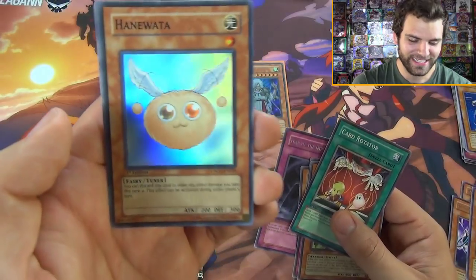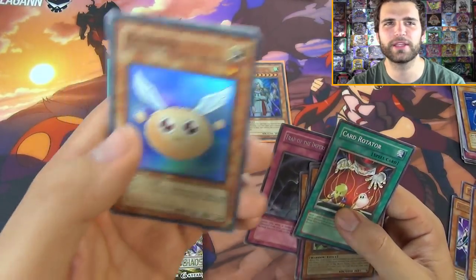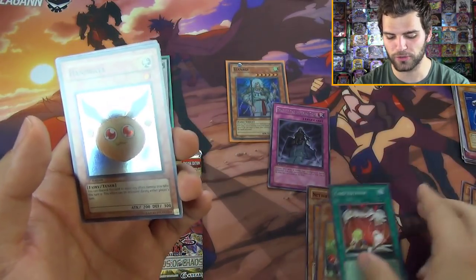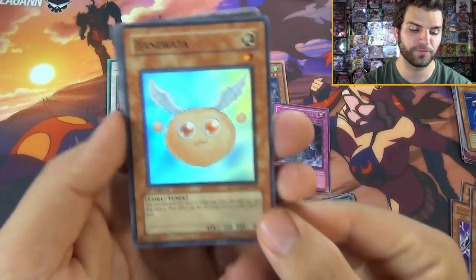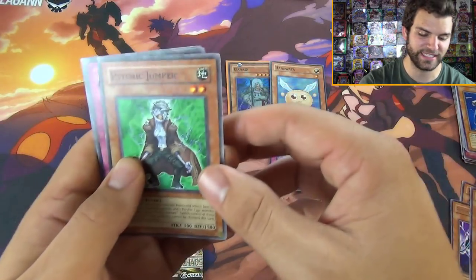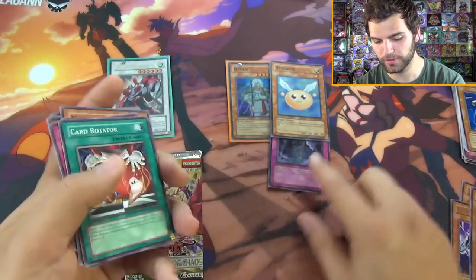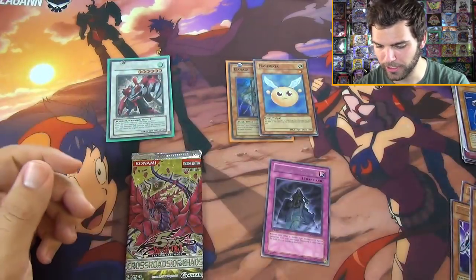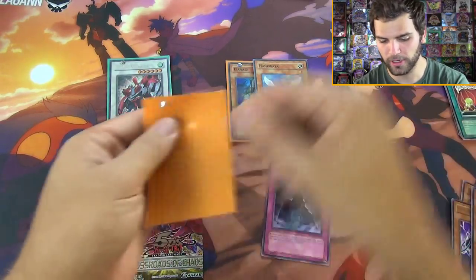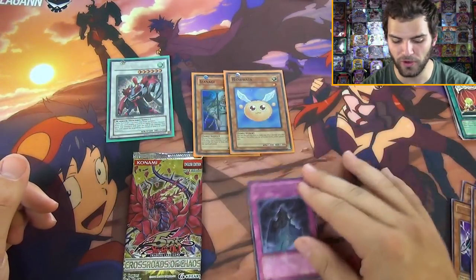Honey Wada! You can discard this card to make any effect damage this turn zero - can be activated during either player's turn. First edition Crossroads of Chaos super rare - two foils so far, the insanity is real. Psychic Jumper, Dockwell Ganger, and Morphotronic Magnum. Very cool, and we also got the Trap of Imperial Tomb. We'll sleeve up our Honey Wada - it's also a tuner, by the way.